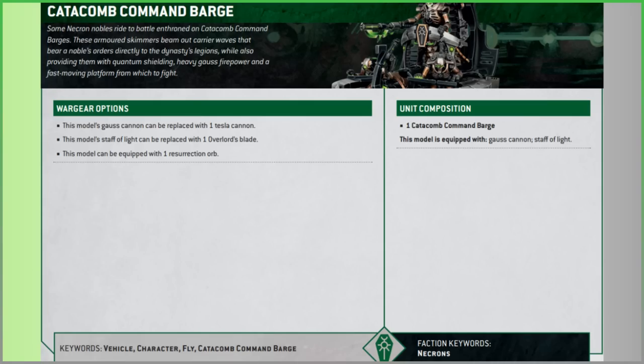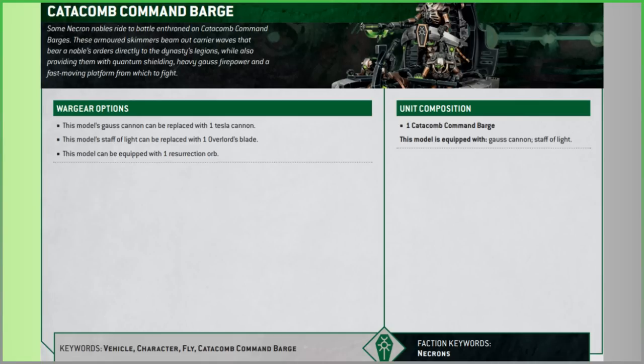Keywords of note: Vehicle, Character, Fly, and Catacomb Command Barge. Just note here that it is not a Noble - it no longer has that keyword.